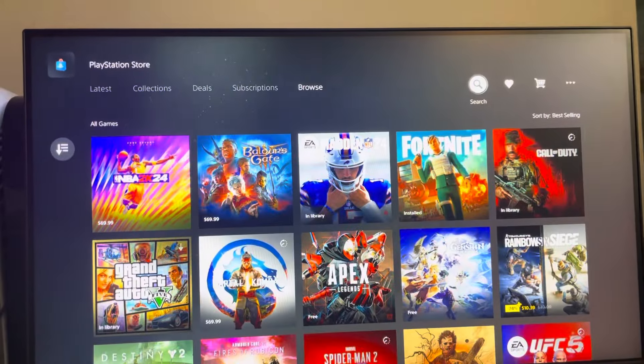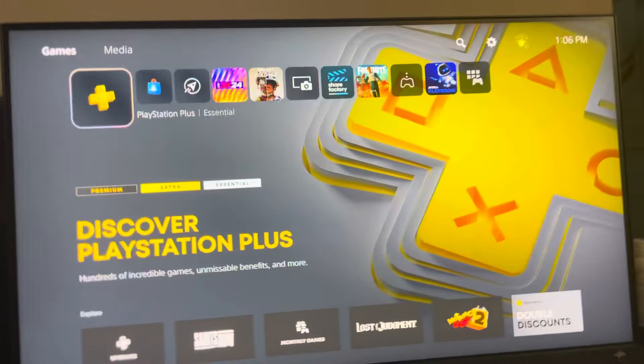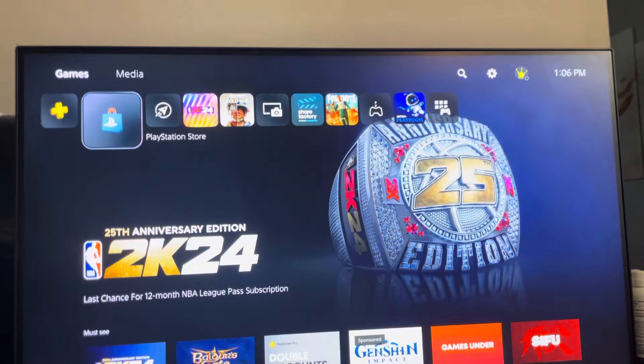In today's video I'm going to show you guys how to download Stumble Guys on the PlayStation 4 console. I'm on a PlayStation 5, but it works the exact same on the PlayStation 4. In case you guys did not know, Stumble Guys has always been a PC and mobile game, enjoyed by a lot of people, but it's actually coming to PlayStation consoles.